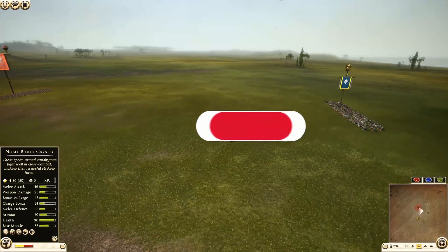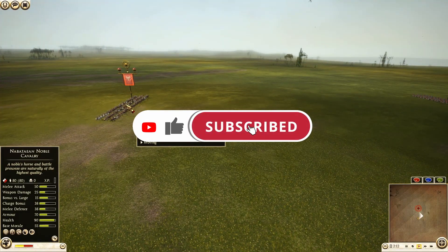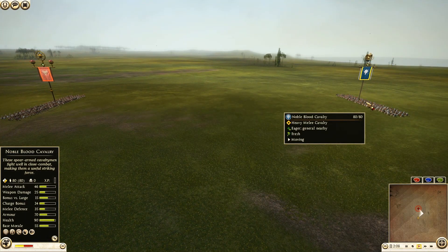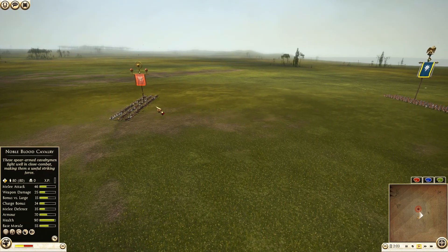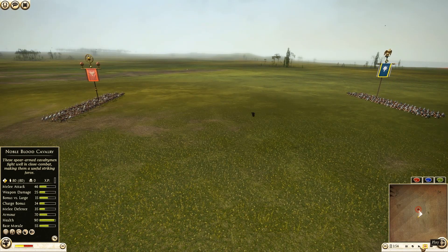Hey guys, welcome. We're going to be doing a heavy melee cavalry battle. We have the Nabataean Noble Cavalry taking on the Pontus Noble Blood Cavalry. Nabataean Noble Cavalry stats are coming up on the screen right there. Let's get a touch of a fast forward here, just as the units are getting ready to charge.